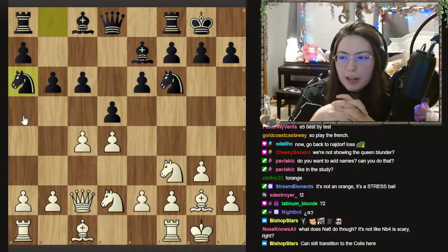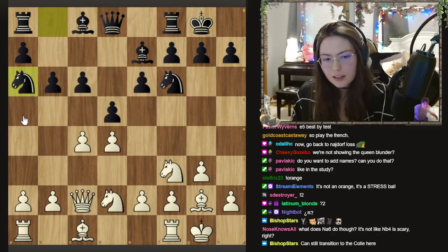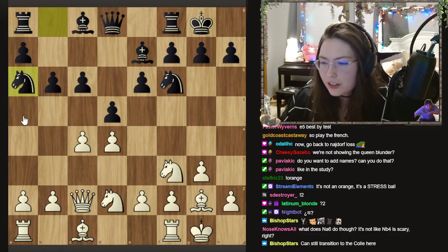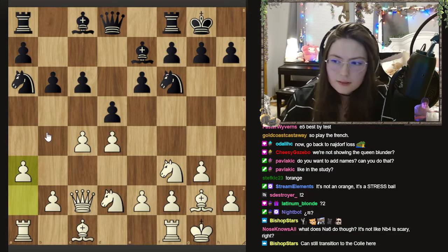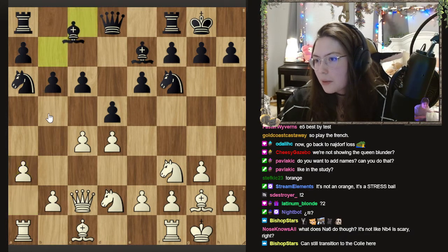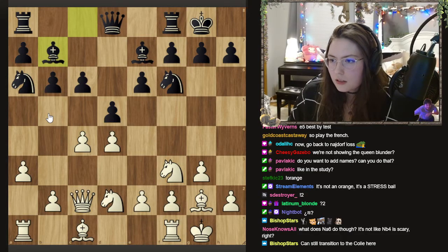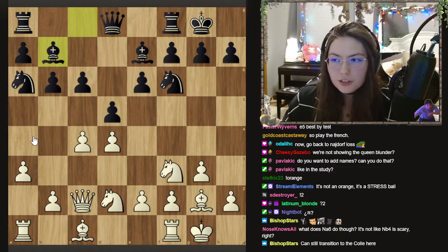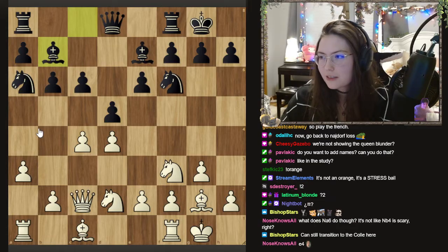I was metagaming too much because my opponent is known for spending a ton of time and always being in time pressure, as am I. But this time he was playing instantly and I was like, what the fuck? No one's ever done this. He's never done this before. So I assumed that he was in theory. A3 is pretty forced. He plays bishop b7. This is sort of like a game I played against Daniel a few games ago and I won, except the knight is on a6. Black is up a tempo and with that tempo they played knight a6, so I'm not even sure that's an improvement — I think it actually makes it worse.